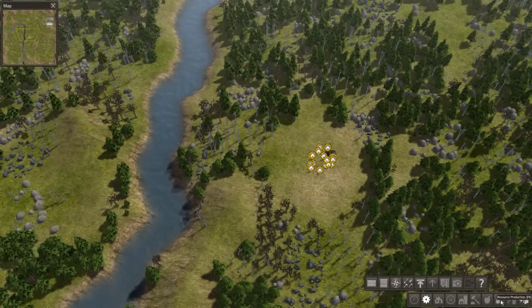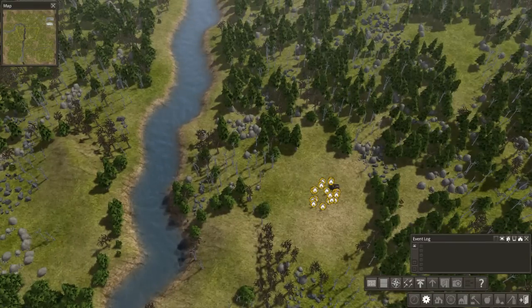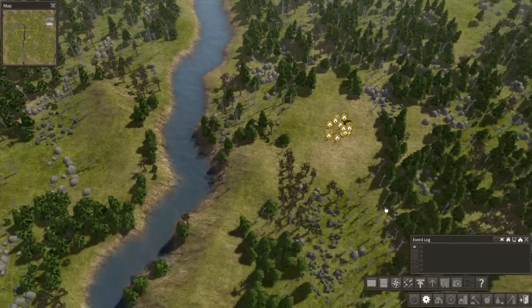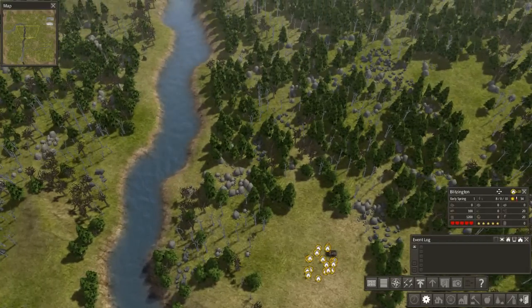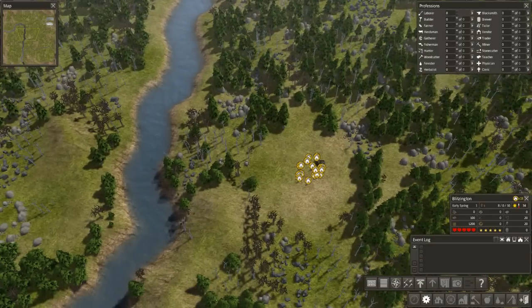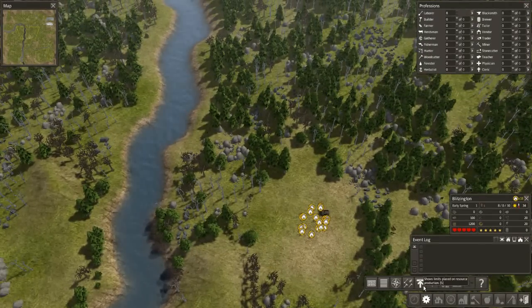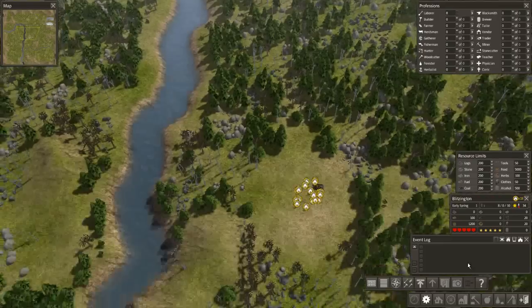So we're going to get going. What I like to do is start off by planning where I'm going to do things, and I usually start by getting the user interface set up the way I want it. That's awesome about this game — the interface is persistent. You turn on these things and they come in however you put them, however you place them down is however they stay, which is just awesome.